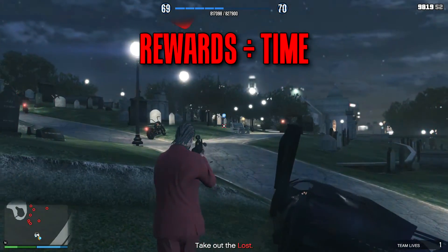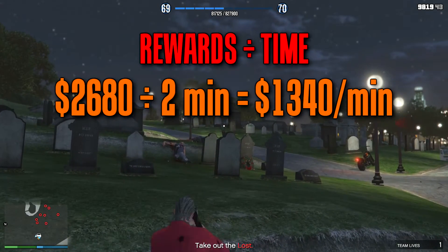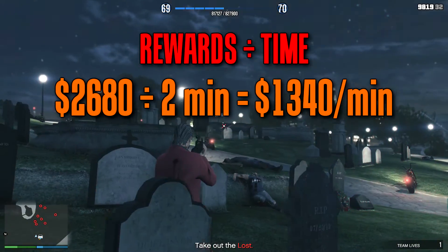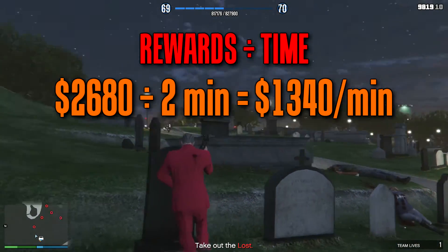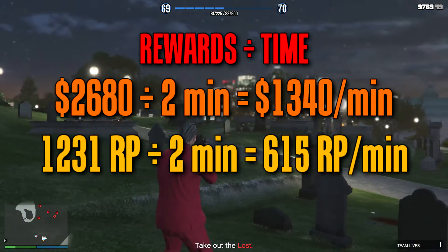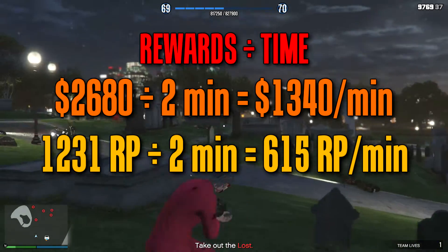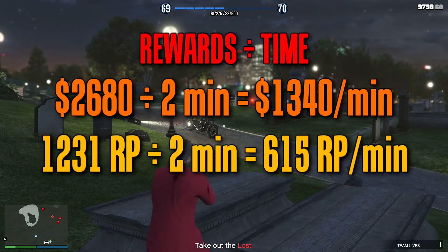As for the actual reward ratio, I earned a total of $2,680 divided by 2 minutes to give a god-awful $1,340 per minute — roughly 50% of most average or decent jobs. Then we take 1,231 RP divided again by 2 minutes for an average of 615 RP per minute, which is actually the second highest co-op RP payout I've tested.